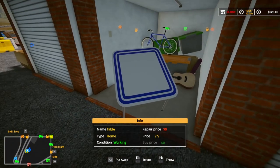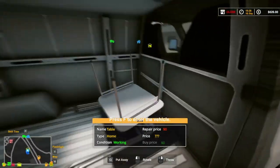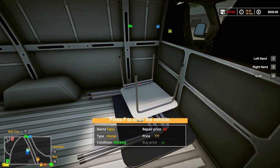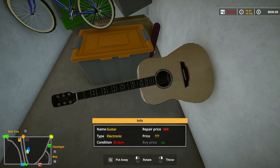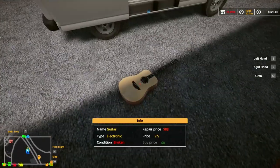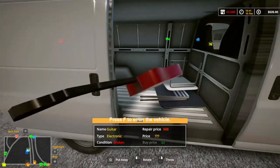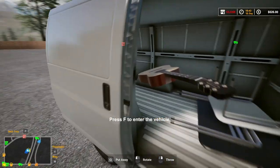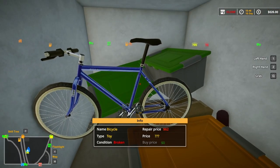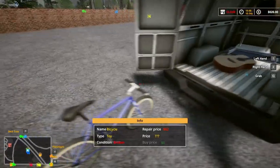Got another one. Let's see how we want to put it - let's just set it in here like this. Hopefully we'll get some good stuff in here. Okay, broken guitar - looks like it's gonna be costly to fix, but we'll see what the price is on it. Still trying to get used to the controls on putting stuff down. Okay, we got a broken bike. I'll just put it in the back here.